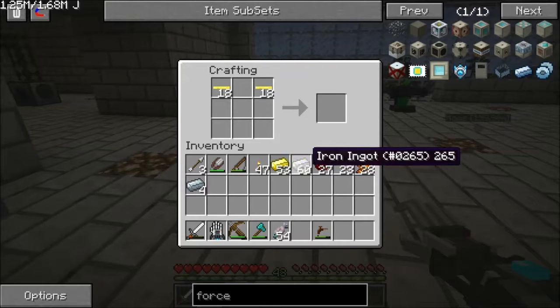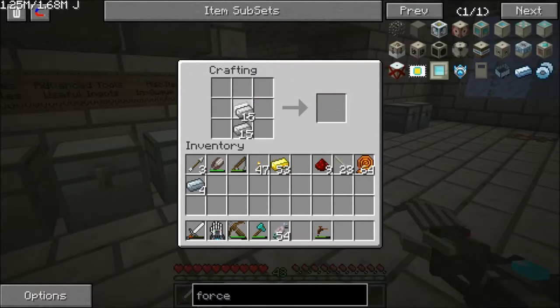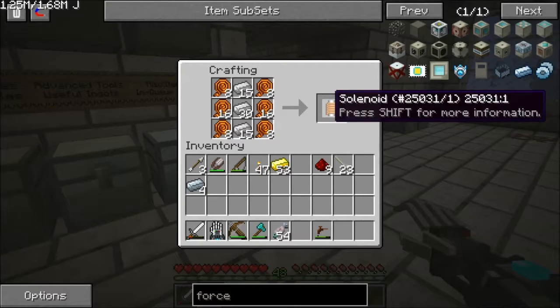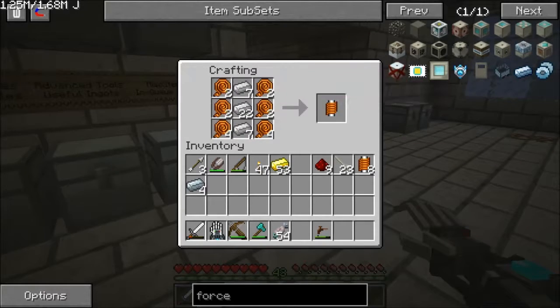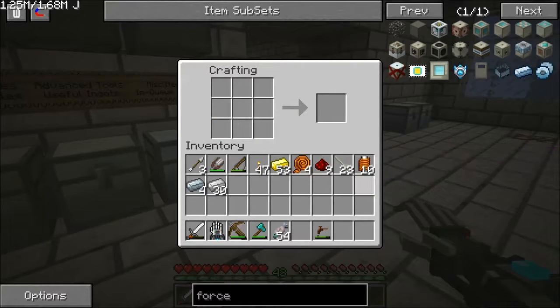Let us continue to make a ton of wiring. We now have exactly a stack, which I know isn't enough, but let's see how much we can make out of it. So we now have one force field emitter, two force field emitters — two and a half force field emitters.